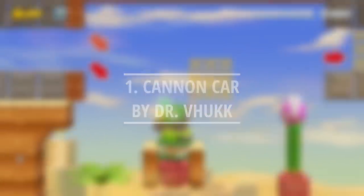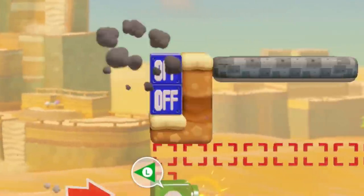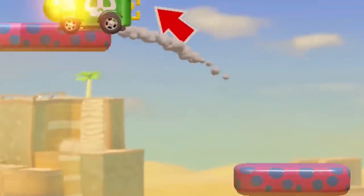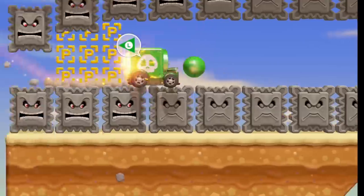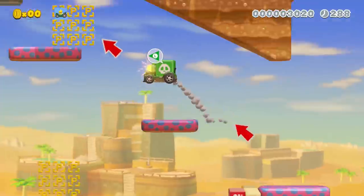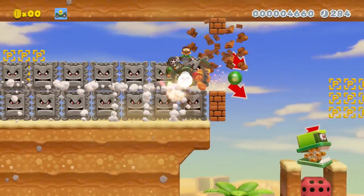Luigi's always dreamed about becoming a tank when he was growing up. In this course, he gets very close to his dream by riding in a Koopa Troopa car while wearing the cannon mask. He'll have to master both driving mechanics and shooting mechanics to progress. These indicators will tell him when to shoot to open up pathways. If Luigi isn't quick to react, he'll be punished by thwomps or blocks and have to start over.